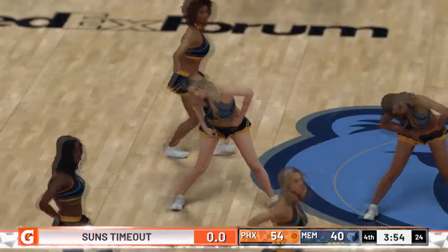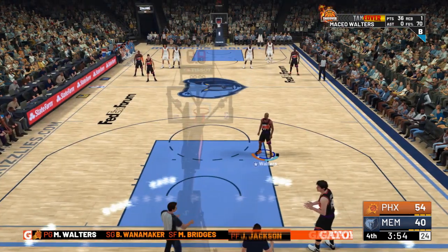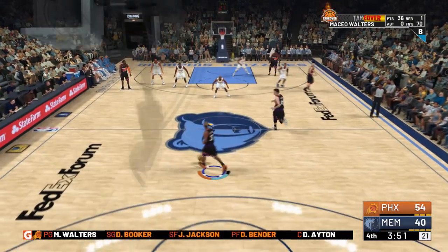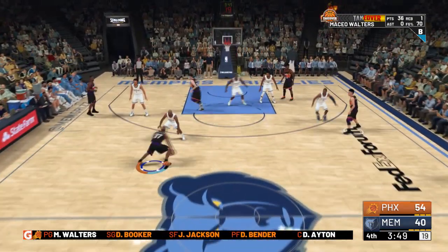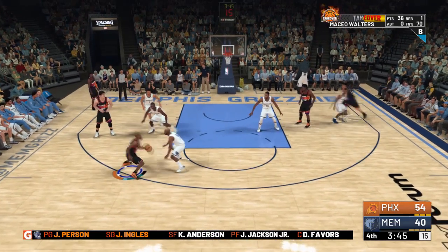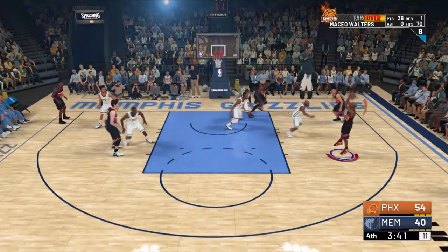Generally, when it comes to your badges, you want to just go into practice and then go ahead and start working on them. I have a bunch of my badges already done — you'll see that on the screen. I have Corner Specialist, Pick and Roll Maestro, One Man Fast Break, Catch and Shoot, Ankle Breaker, and Deep Range Jedi.